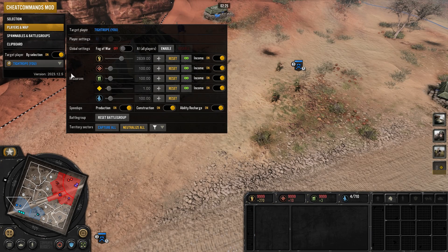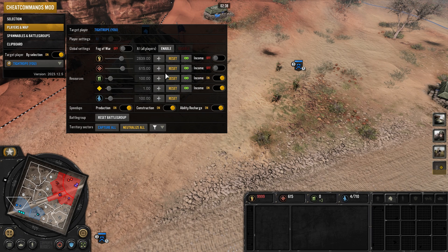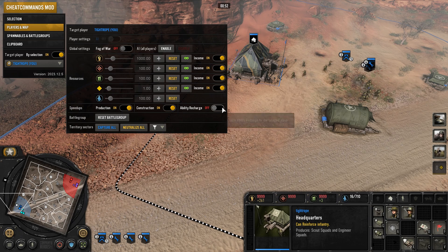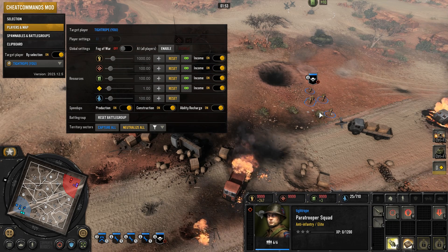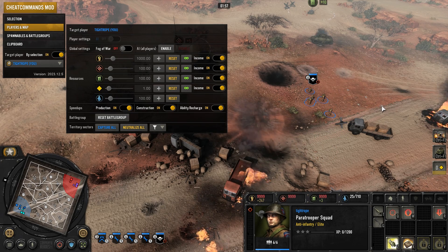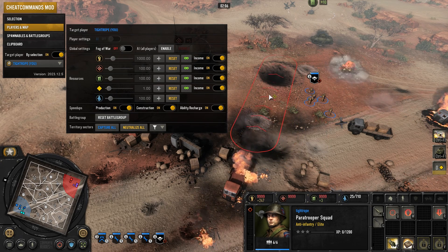You can manipulate your resources: resetting them down to zero, turning income over time off, giving infinite resources with this button, or a custom amount with the sliders. Below this, you can toggle speed-ups for instantaneous production, construction, and ability recharge, which affects both unit abilities and battle group abilities.